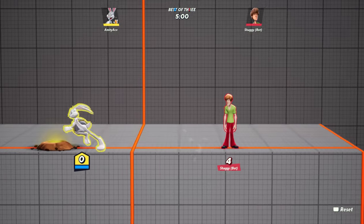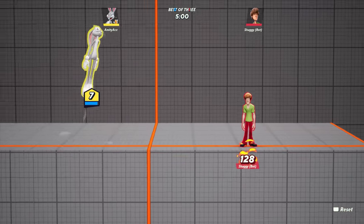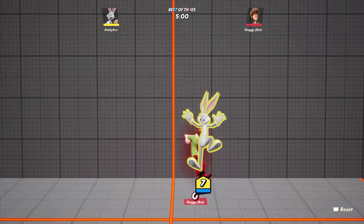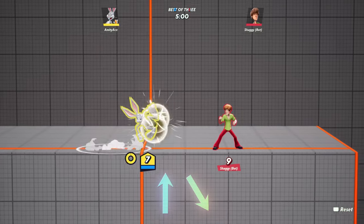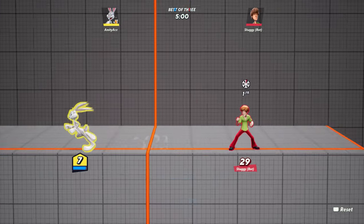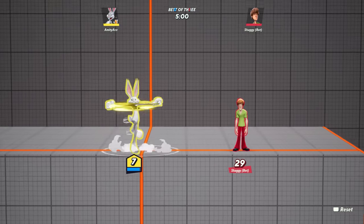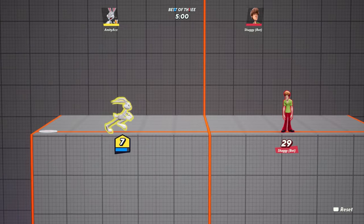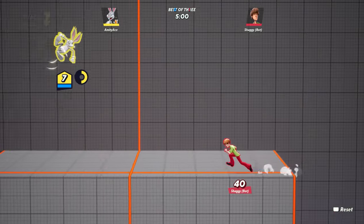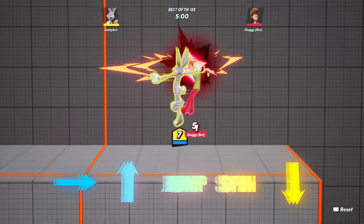Now I'm going to go over a couple of moves you should be using after the patch — they're way more powerful and useful. One thing I think you should use is his down neutral, which is basically a kick. You jump and hit the right analog stick downwards toward your opponent and it gives you this kick animation. It's more useful than the bat because it's safer — with the bat you have to get close and if you miss you're in trouble. With this kick you can load it up from farther away.